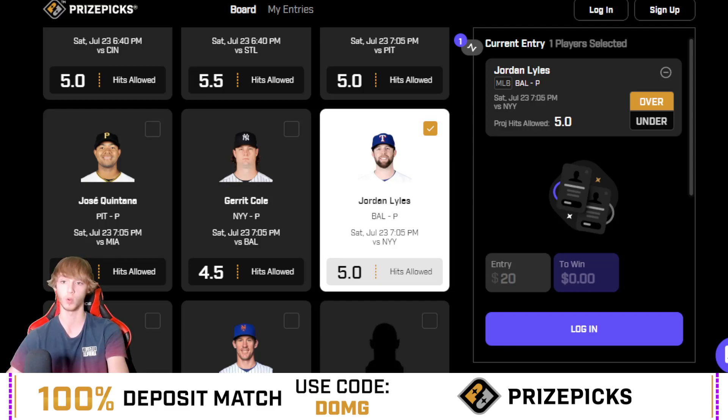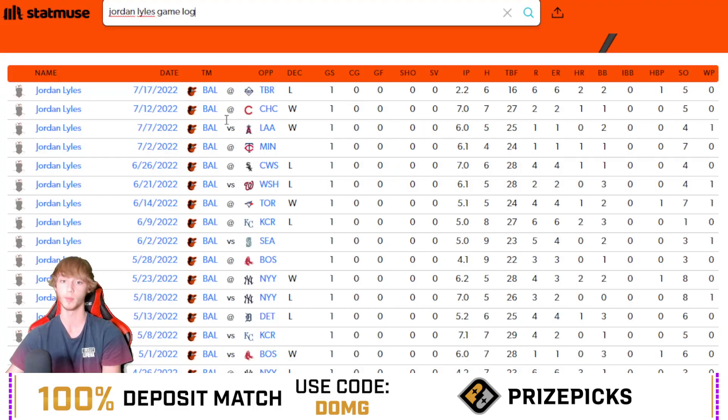If you take a look into this one, he's plus 112 to go over 5.5 hits allowed according to the sportsbooks. He's 12-1-6 this season — hit this in 12 games, missed it in one game, and pushed in six games. He's only lost this prop once this season and now faces one of the better offenses in the league. This season he's faced the Yankees four times and had six, seven, five, and five hits allowed — he's never gone under versus the Yankees.